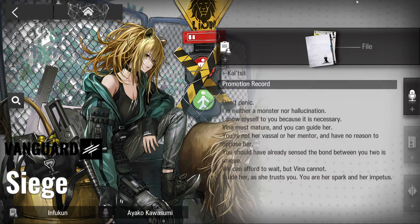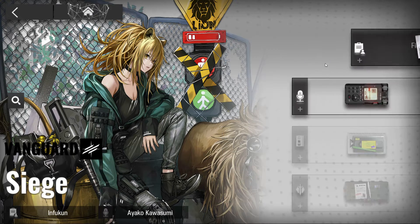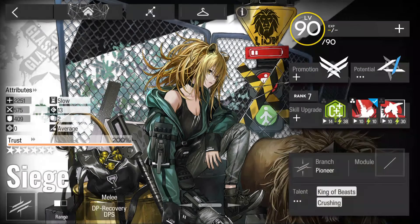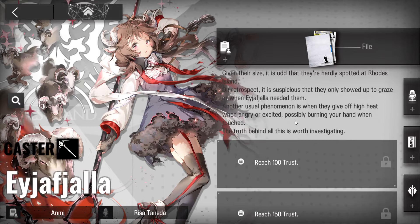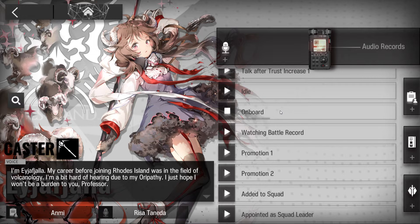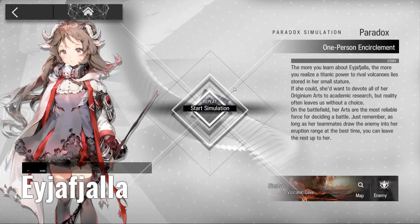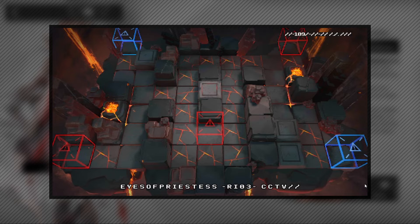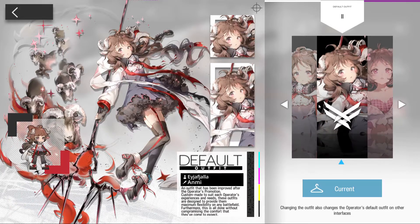Operator files, or profiles, contain information about your operators: voice lines, background stories, and more. As you gain more trust you unlock more files. There are special stories and paradox simulations - the paradox simulation isn't really useful until end game, but you're given specific characters and must clear a map using only them.